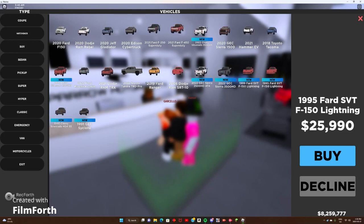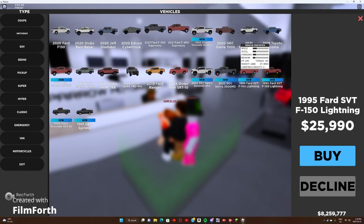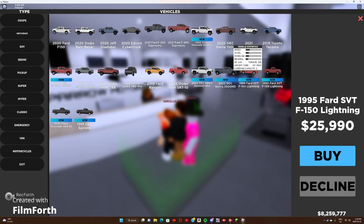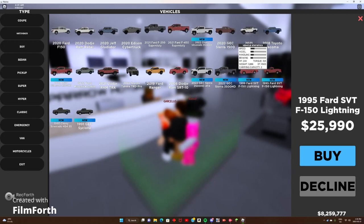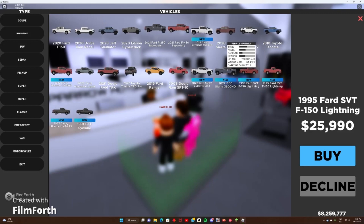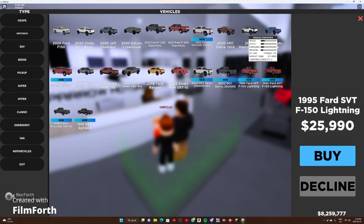Another one — the 95 Ford SVT F-150 Lightning. It's the same truck, obviously — one has 360 horsepower, one has 240. One's also newer than the other. This one weighs more, which is kind of weird, considering it's a newer truck. Both are rear-wheel drive, both carrying capability is two-wheel drive. Torque on the old one is 325 and the newer one is 440 — though I can't really call it new since it's still like a 24-year-old truck.